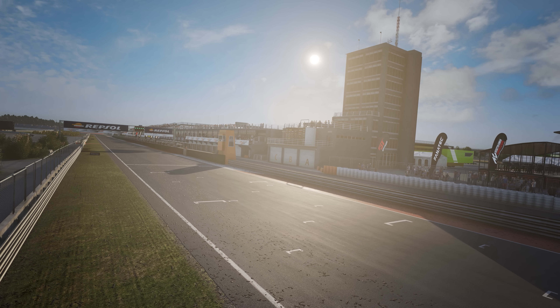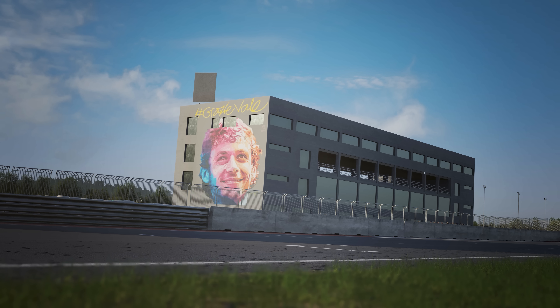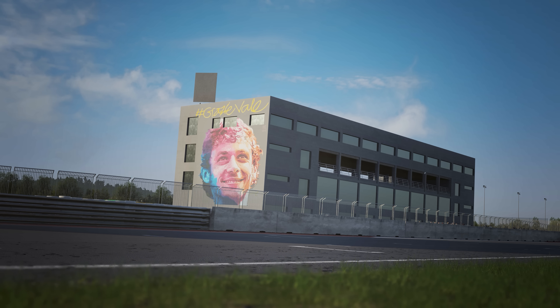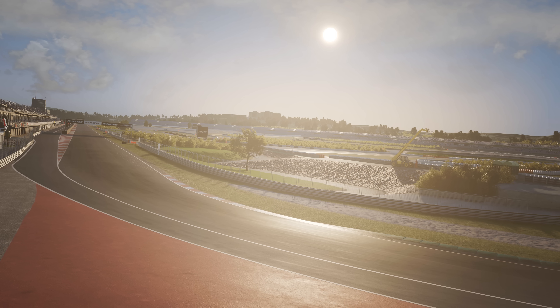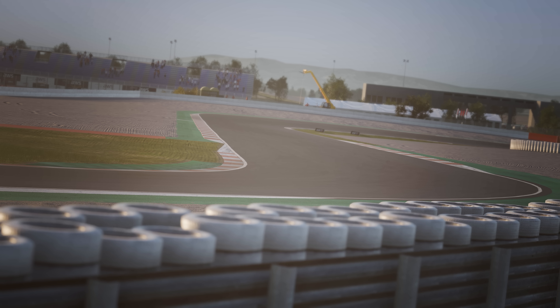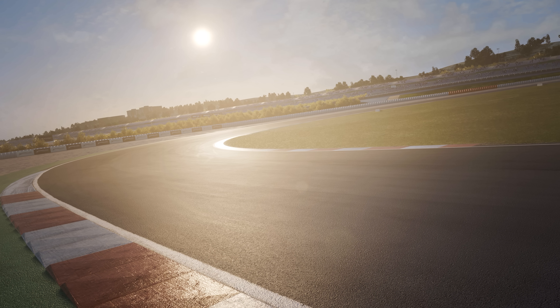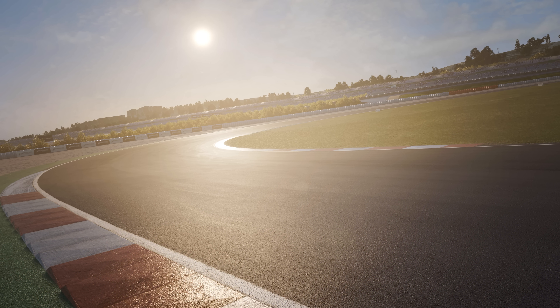Hello and welcome to Circuit Ricardo Tormo. The circuit within a stadium at CES Valencia is named after the legendary Spanish two-time world champion Grand Prix motorcycle racer, Ricardo Tormo. The 4km, 2.5 mile circuit with an 800m main straight has brought some of the best GT racing to our screens, and now it comes to Assetto Corsa Competizione.